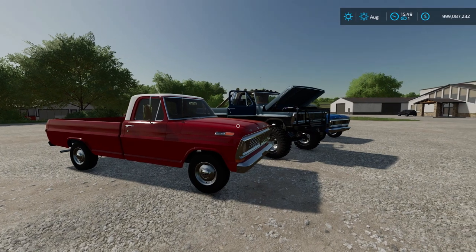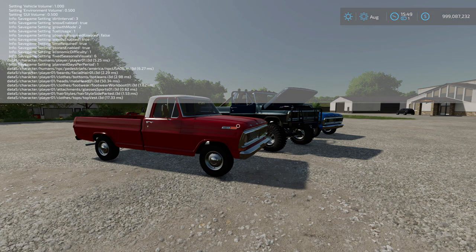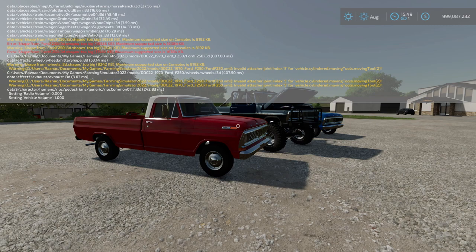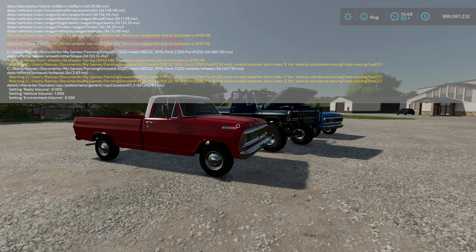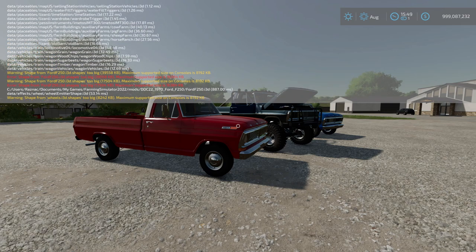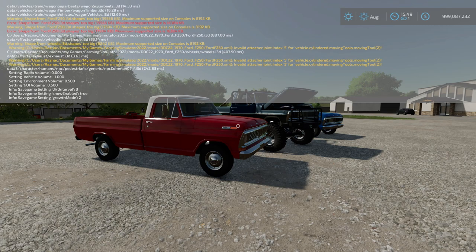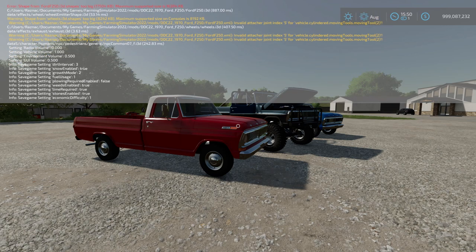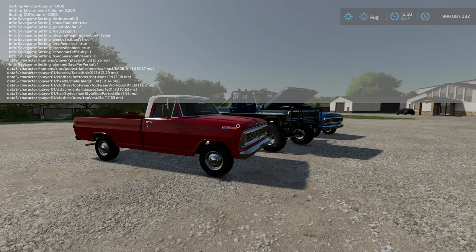This thing has tons and tons of options and one small problem with the log. Initially I didn't see any issues, but now that I've reloaded my save game, it looks like we have 'shapes too big' errors — the maximum supported size on consoles. The model is clearly built way more detailed than the game wants to render. Also it says 'invalid attacher joint index 5 for vehicle cylinder.' A few issues in the log but I want to be upfront and honest.